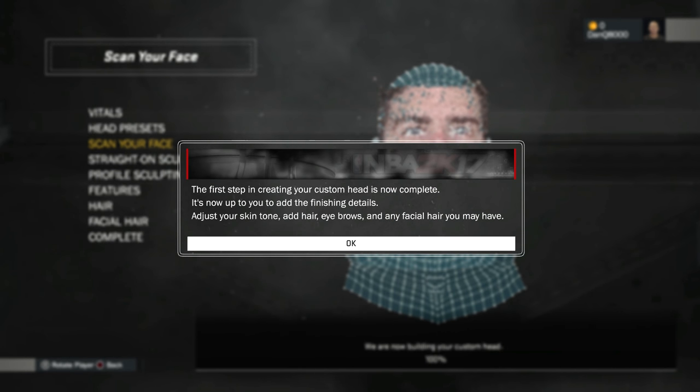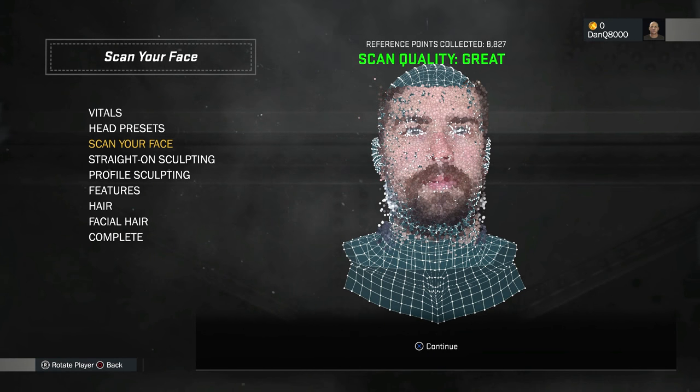The first step to creating your custom head is now complete. It's now up to you to add the finishing details - suggest your skin tone, hair, eyebrows, and any facial hair you may have. It's a great scan quality with just under 9,000 anchor points. I'm very curious to see how good it was.